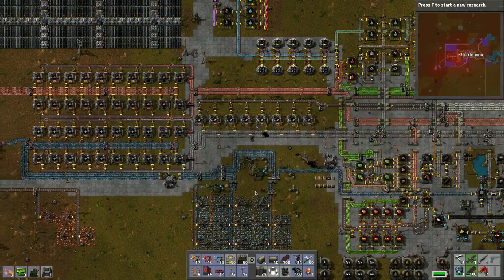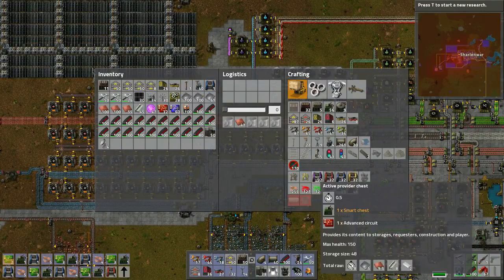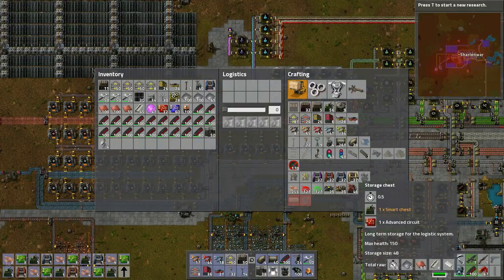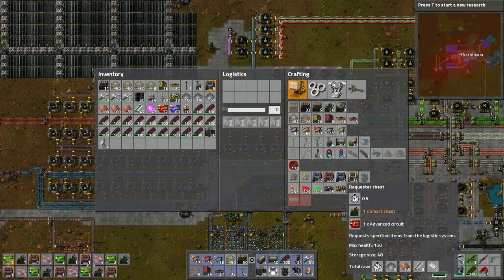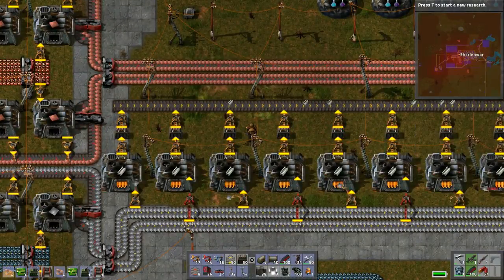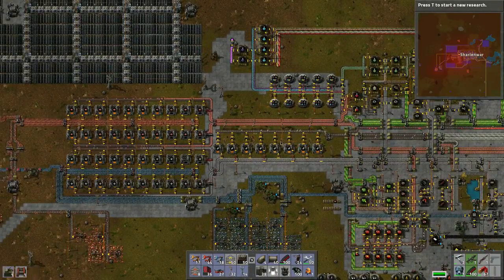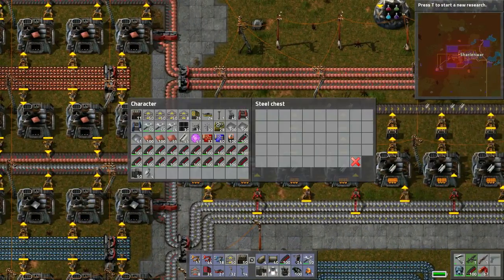We need to create requester chests. There are these chests and they all have different purposes. This is a storage chest that the robots use in the logistic system. This chest allows you to request items to that chest to be used for manufacturing purposes or whatever. This is a passive provider - you can have these as storage containers and buffers. All of these boxes here I can put into these passives.